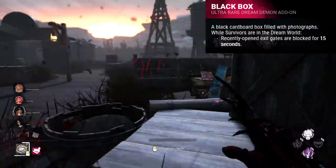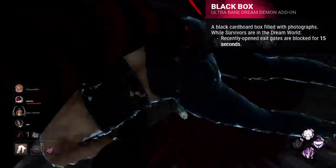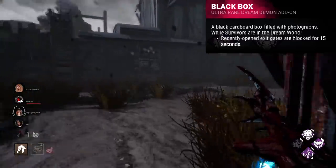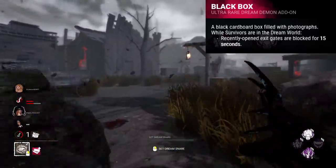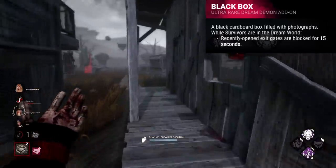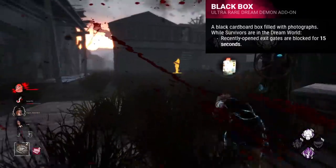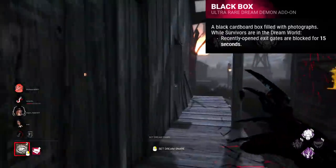Moving on to Black Box. This addon currently blocks the exit gates after they've been opened for 15 seconds. It's kind of like a mini Blood Warden at the end of the match. However, and this is a big however, this only activates if the survivors are asleep. So not only is it a very short 15 seconds, but there's a prerequisite that you don't have much control over. This is so situational. You basically don't have an addon for most of the trial, for the trade-off of 15 seconds to maybe down one more survivor. Even then, it's unlikely.